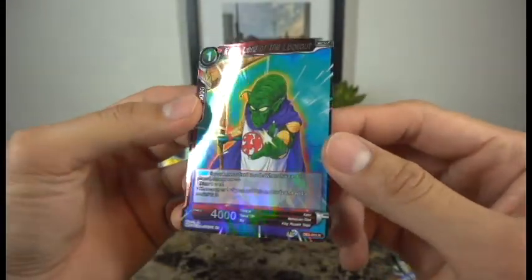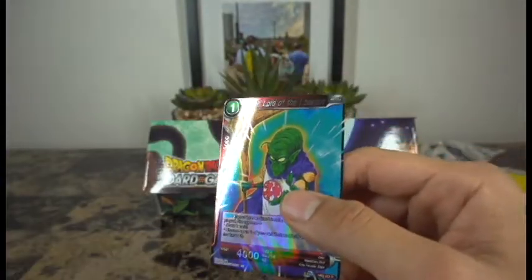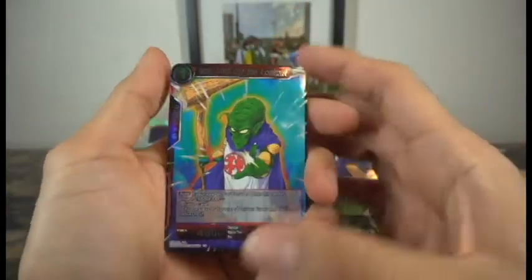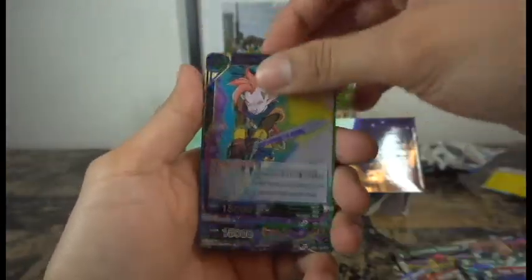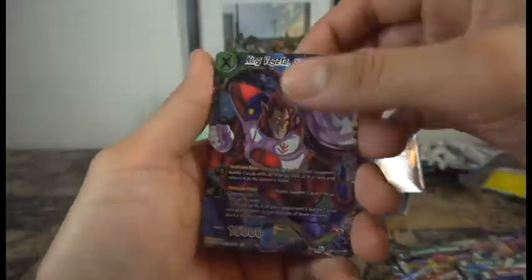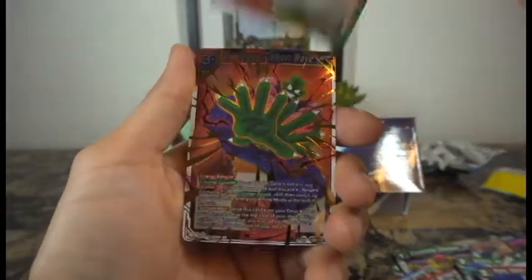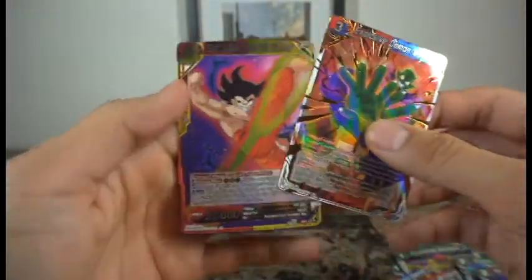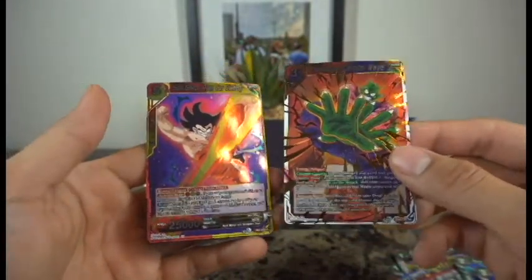Kami was always a nice character in the Z universe. Let's review the pulls before we end the video: Kami-sama, Tapion, and King Vegeta — I'm really happy about that one — and of course kid Goku, and Goku in his youth. I'm happy about these two. Awesome pulls today — great way to end this!